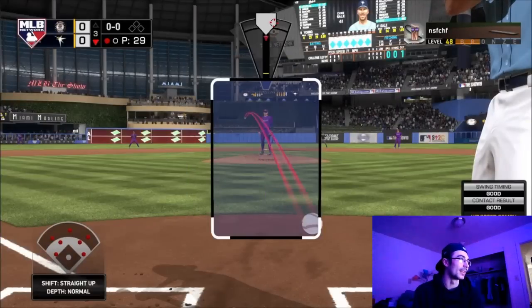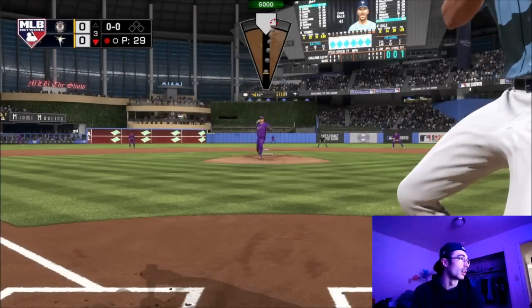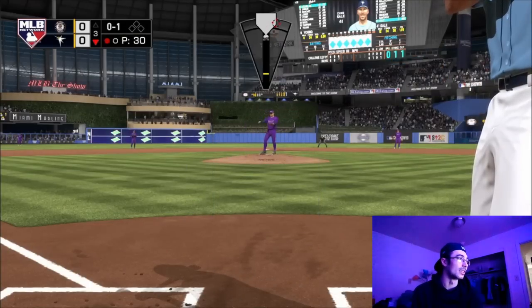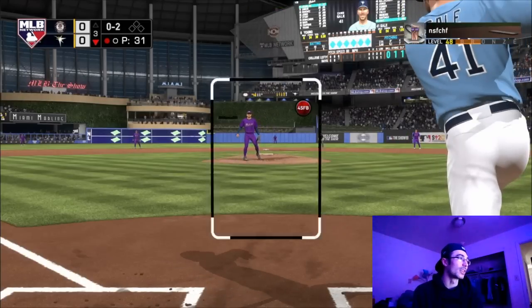Willie Mays makes a play in right field with a great animation — he's playing a secondary position since he's a primary center fielder, but still has really good fielding out there. He throws the ball in, knocking his hat down. That was pretty cool to see.